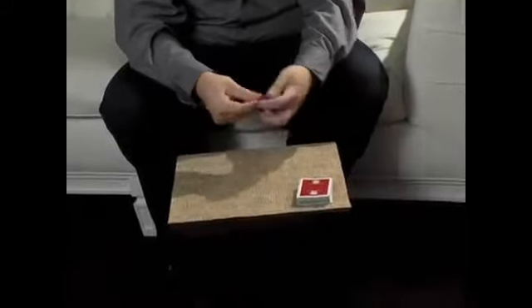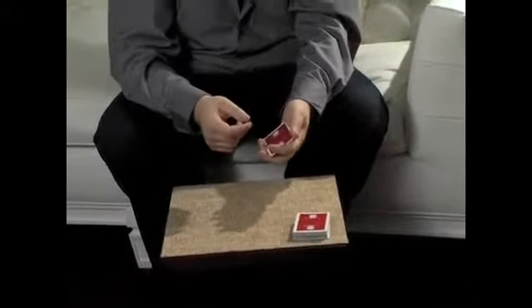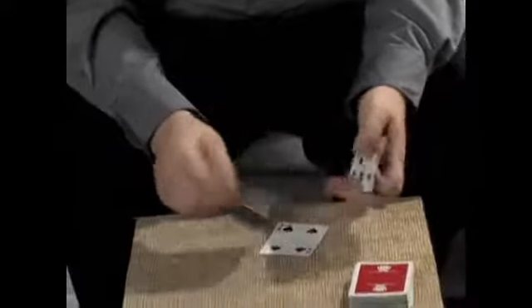It's now the king's job to find the selections one more time and have them trapped between them again. The difficult part, though, is making the kings vanish.